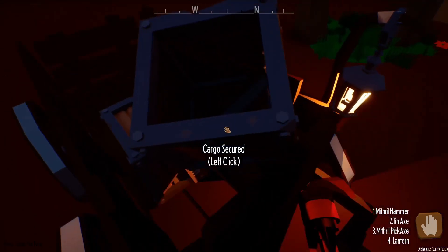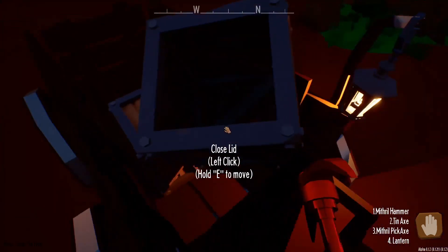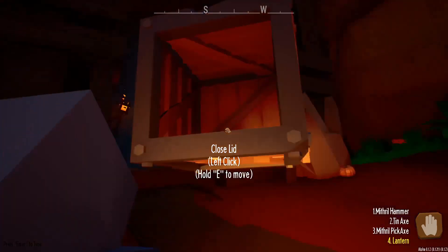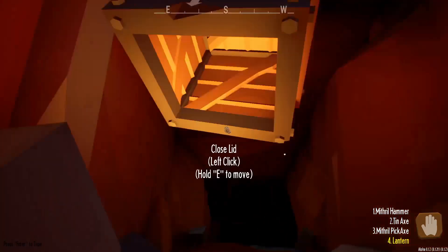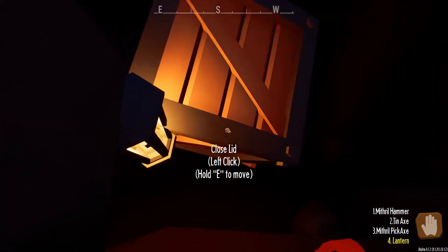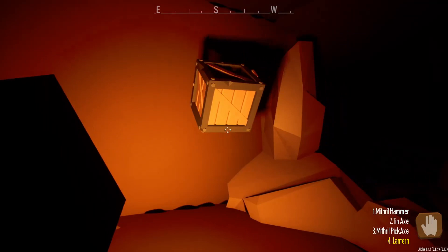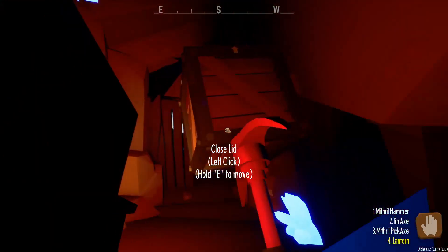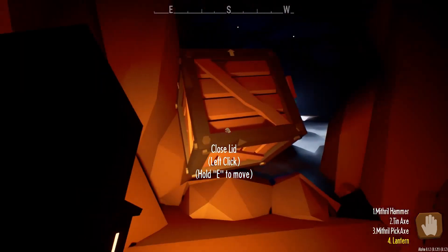Forgot how to dismount the horse there for a second. Let's unsecure and take one in. Now we can see everywhere that we need to go.